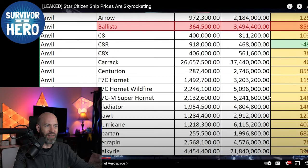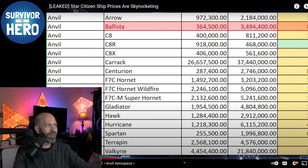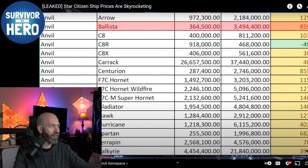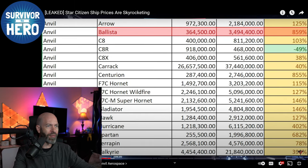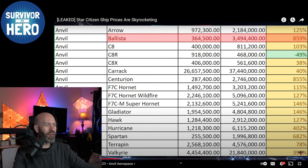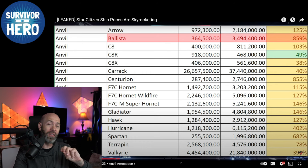Now we're on Anvil. The Ballista is going up in price. The Arrow — come on, guys, it's one of the best fighters in the game. It's super agile, and it being as cheap as it was is ridiculous. It is a $75 real-money ship.